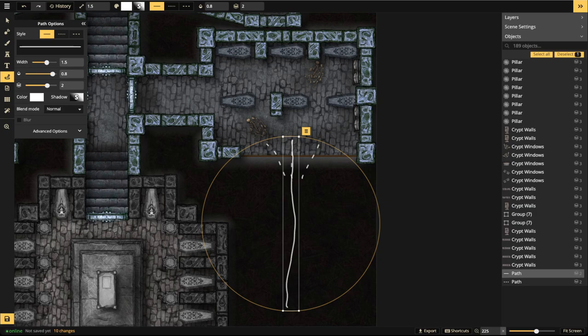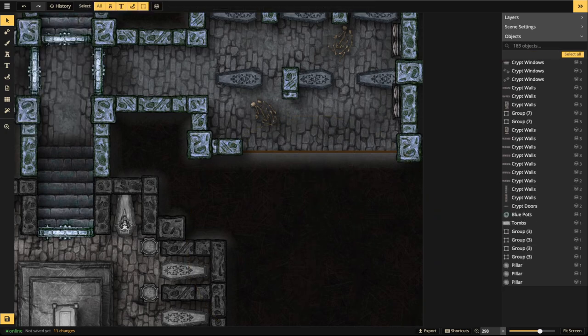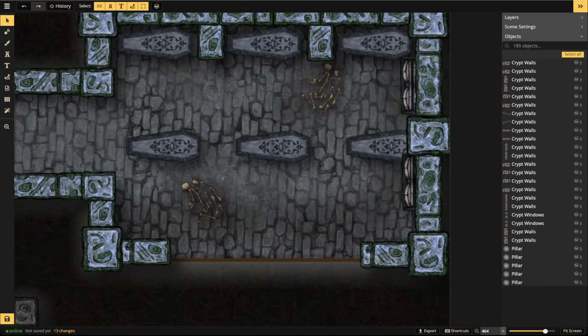Think about all those details — dust from mortar, chips from brick collapsing onto the ground. We've already set the impact zone and the direction the rubble will be projected. Now we just have to show that on the map. Let's delete the guide and show the part of the wall that has collapsed.